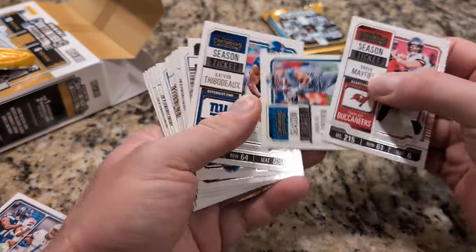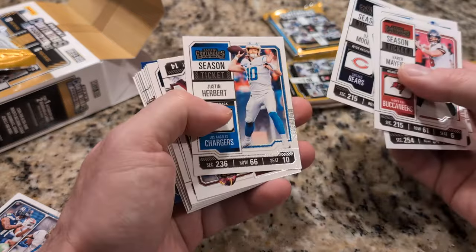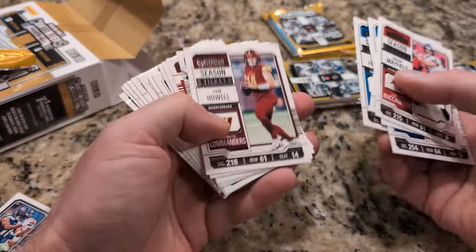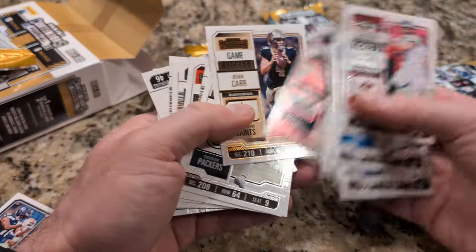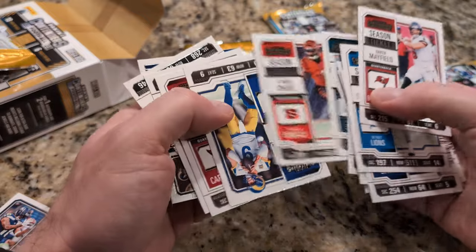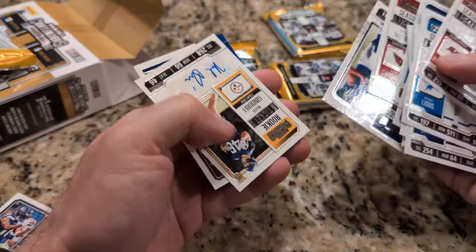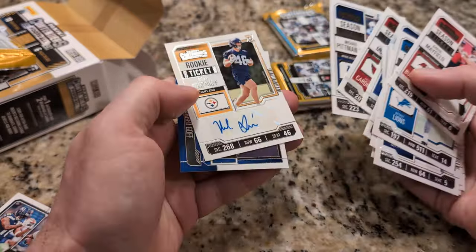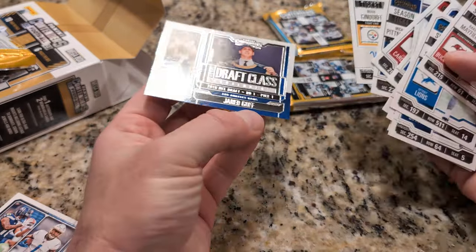Wait, an autograph? Yeah. They're so cool. I can't see them. Justin Heber is a really cool card, right? I don't know why they sort them that way. There it is. Whoa, it's so nice. Who is it? Nolan Gindorf. And then there's this one here - Jared Goff.